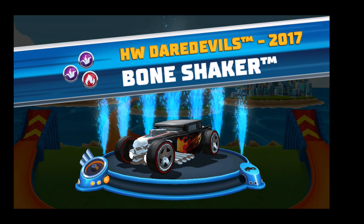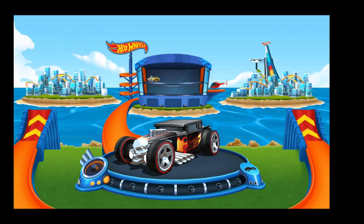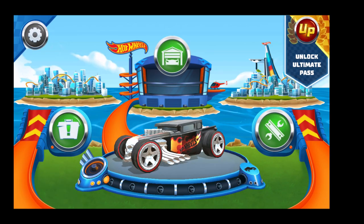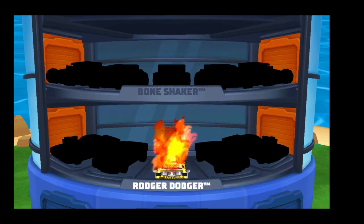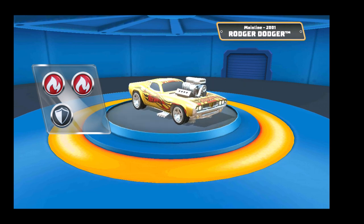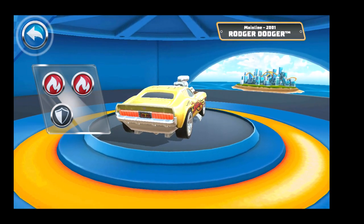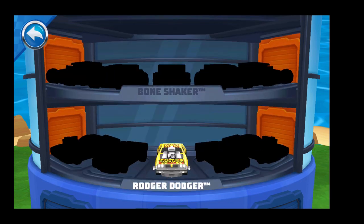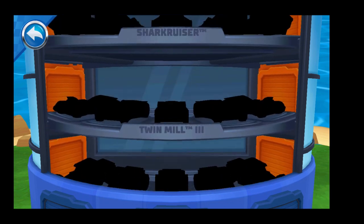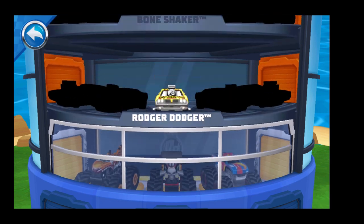I want to check what kind of Hot Wheels we have here - Hot Wheels incoming! Hello there Mr. Bone Shaker! How do I get this? You'll need six wheels to win this one. There's your Roger Dodger - tap on it to see it up close. Love that ride! The boost edge increases your boost speed and recharges it quickly - steal the victory in the nick of time.